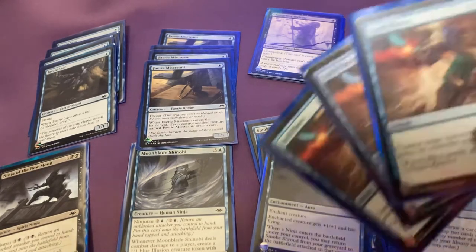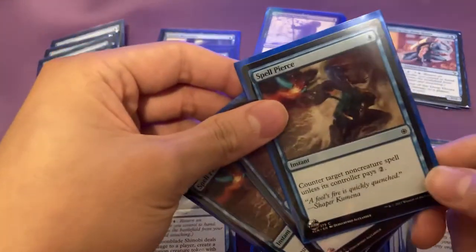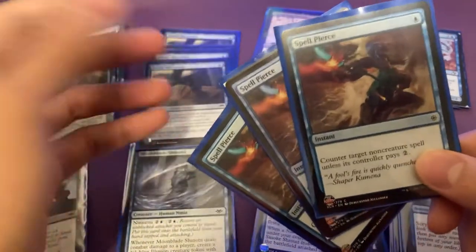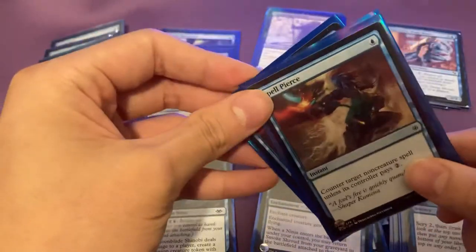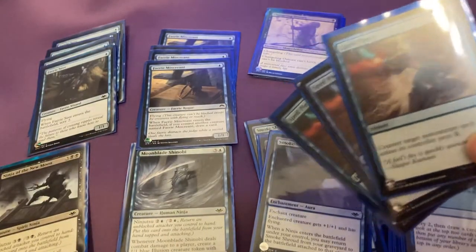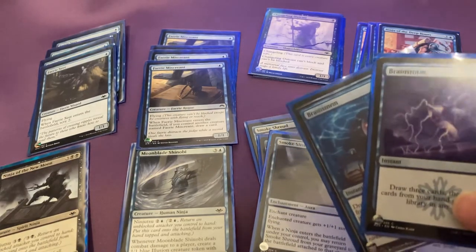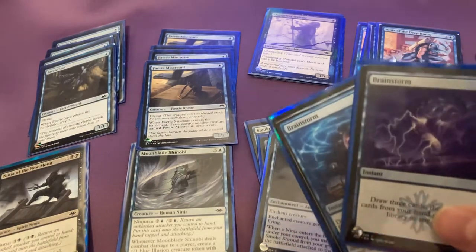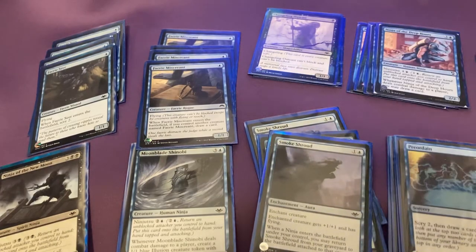I run three copies of Spell Pierce — counter target non-creature spell unless the opponent pays two. I like it because Spell Pierce is pretty efficient. You could run Counterspell, but it's blue-blue, which I find a little bit stringent on the casting cost. So I don't play that. I have two copies of Brainstorm because top-deck manipulation is usually pretty freaking good. And two copies of Opt — Scry 1, draw a card as an instant.